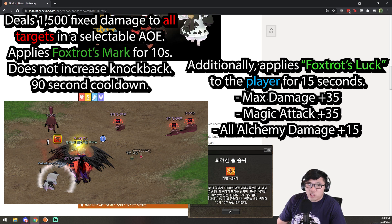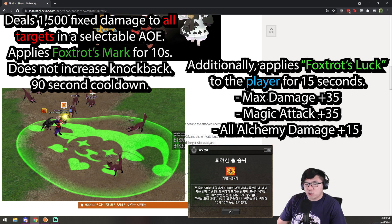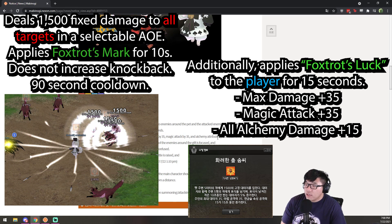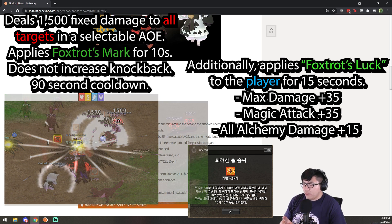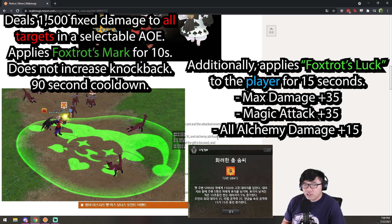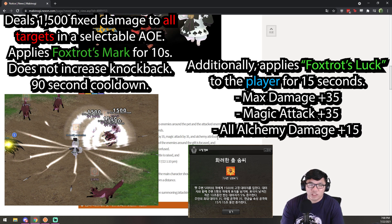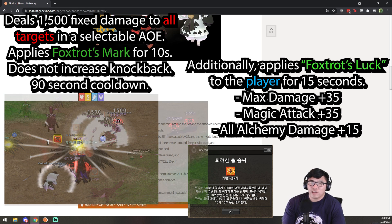For 15 seconds, you will increase your max damage, your magic attack, and all alchemy attributes by 15. Which is pretty solid, but it's a little weaker than the whale debuff. The one important thing you'll see when I demonstrate the pet is that this debuff doesn't knock back enemies.